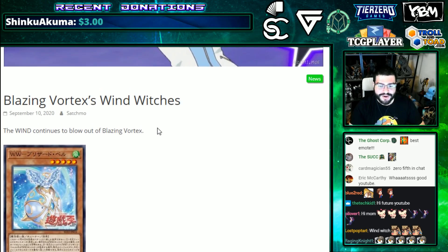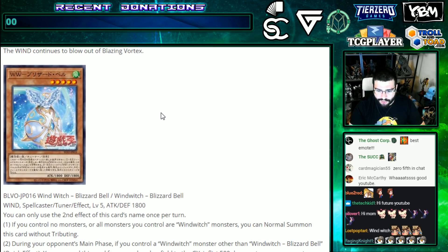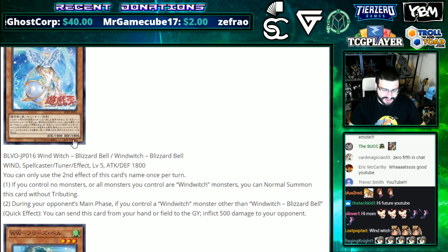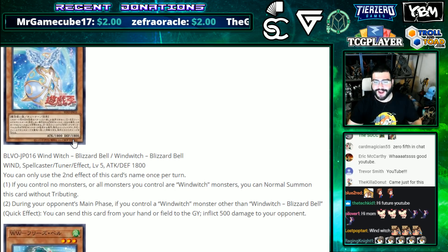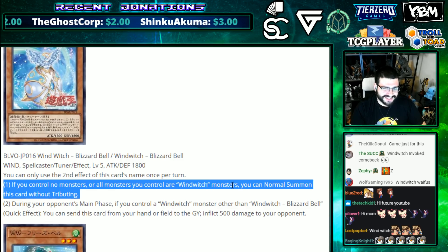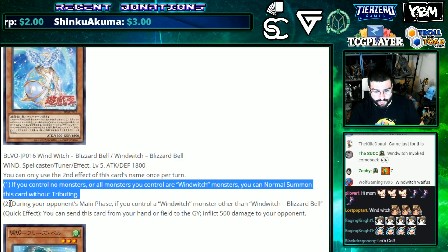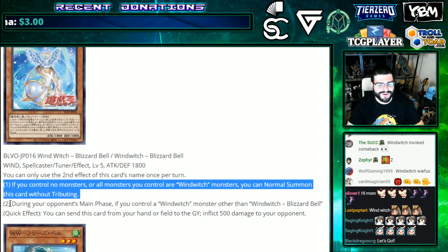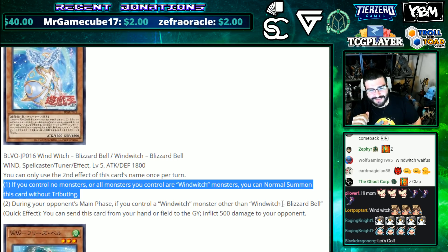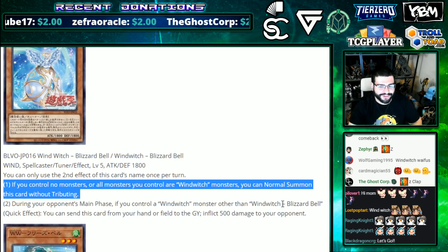We start with Wind Witch Blizzard Bell — a Wind Spellcaster Tuner effect, Level 5, attack and defense are both 1800 each. It's a tuner, but we know this usually locks. If you control no monsters or all monsters you control are Wind Witch monsters, you can Normal Summon this card without tributing. During your opponent's main phase, if you control a Wind Witch monster other than Blizzard Bell, quick effect — send this card from your hand or field to the graveyard to inflict 500 damage. It's a Level 5, but Normal Summoning is past the point of what this deck does. The burn win condition at 500 damage — I'm not a big fan of this first one.